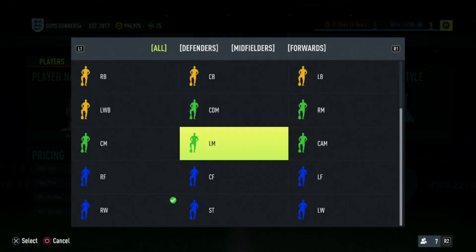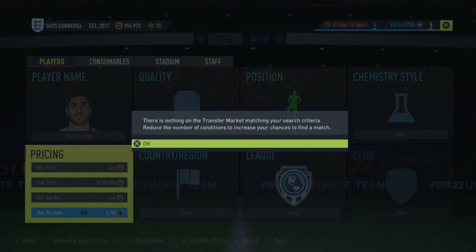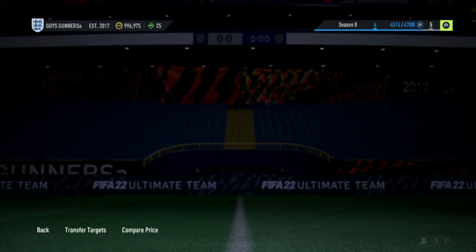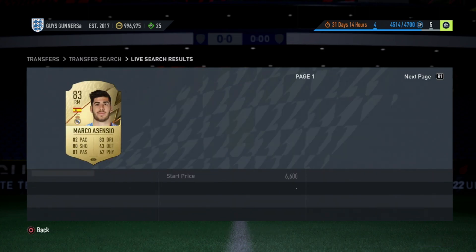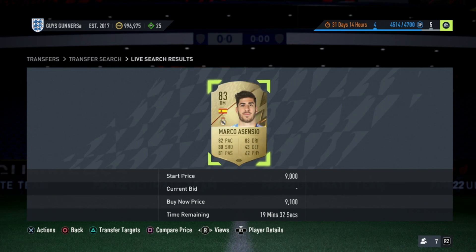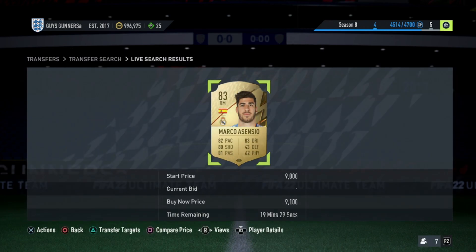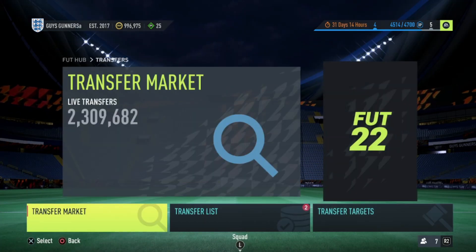So 4.2k plus the 2.5k we already spent on the position modifier takes the total spent up to 6.7k. What we then do is switch Marco Asensio to Right Mid. As we can see, as long as there isn't any at 6.7k, we are in room to make profit. Because this position modifier costs quite a bit, it is quite expensive to do this conversion, meaning the price of these cards is quite inflated — being at 9.1k. The total we have spent is 6.7k, so we can go and list this card on for 9k. It will be the cheapest on the market and there is room to make thousands of coins profit. This, in my opinion, is one of the best trading methods at a medium budget in the game.